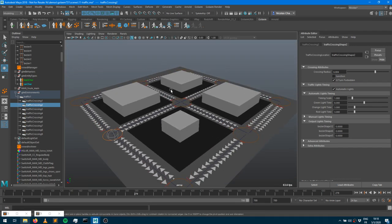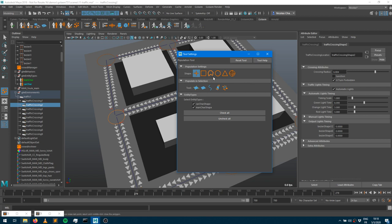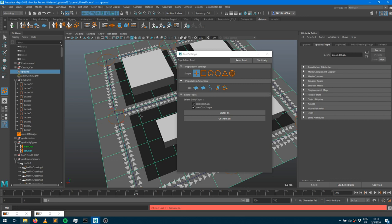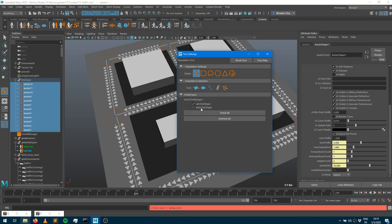Now we need to populate our characters. In the population tool there's a 'curve population' option — useful here because we want cars to appear only near the traffic system, not over the entire plane. Select your curves, choose the car character type only, and press 'populate on curves'. If you have a traffic system, the tool detects it and populates along the actual lanes. You can then control radius, distance between characters, and count — let's say 38 cars.